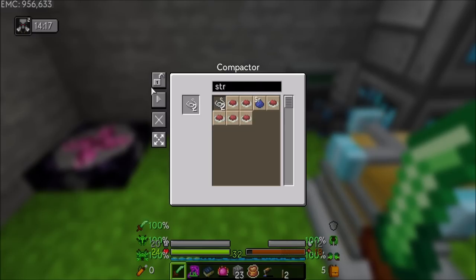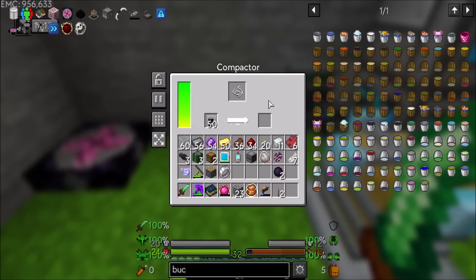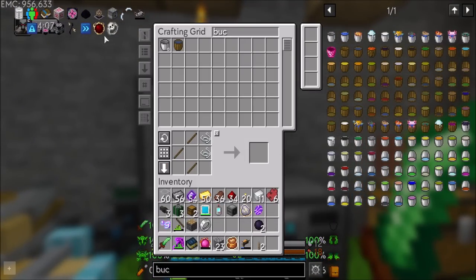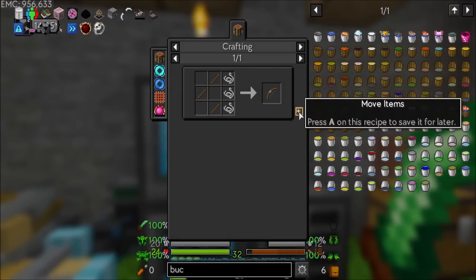Do that, that, that, and lock it — and now we should be getting string. Nice. I want to make the Archangel Smite because that is a super powerful ranged weapon.